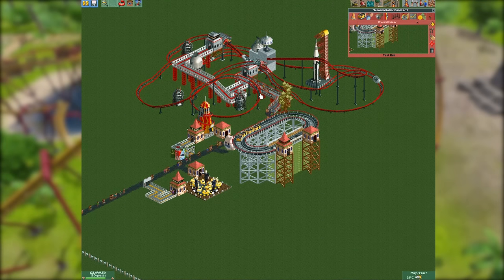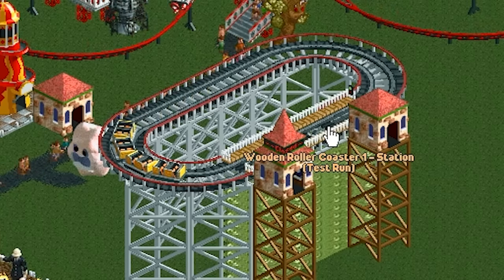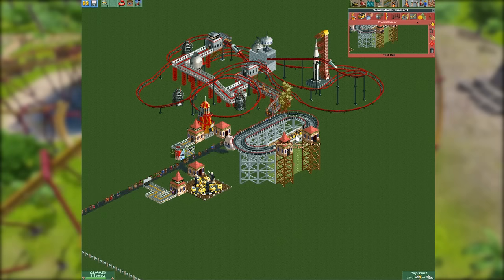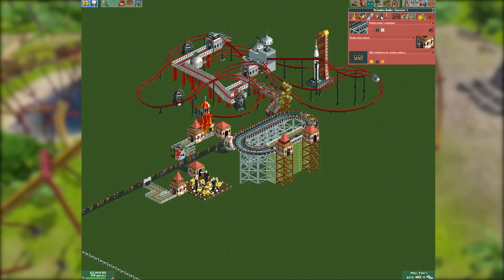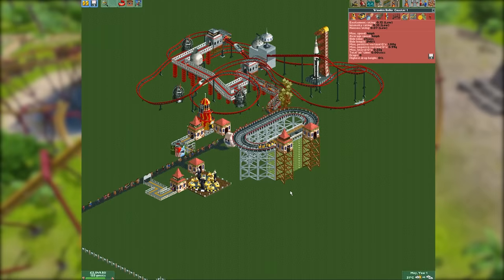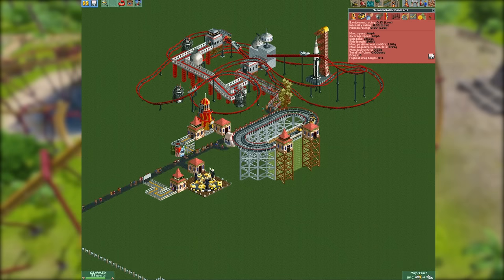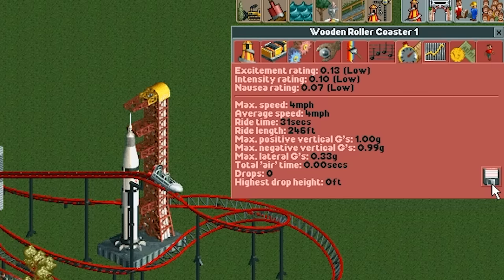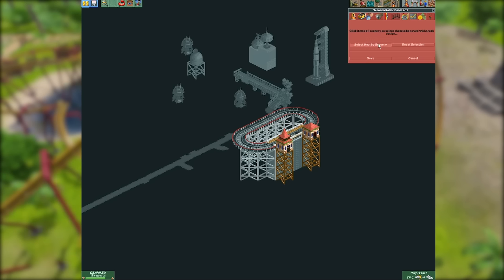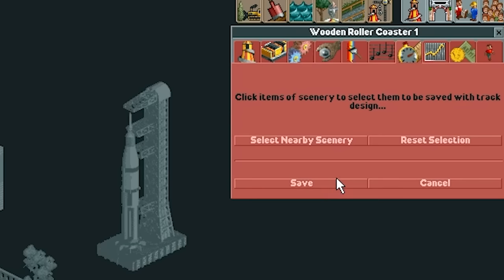We've got 118 people in the park — surely they'd love to try this wooden roller coaster. It looks terrible, it's just a platform suspended on 15 layers of swamp goo. The stats say: excitement — very low; intensity — even lower; nausea — even lower; average speed — four miles an hour. It's the worst roller coaster in existence. But it's also the most profitable. All we need to do is hold down the save button, save this track design with scenery, making sure it selects all nearby scenery.